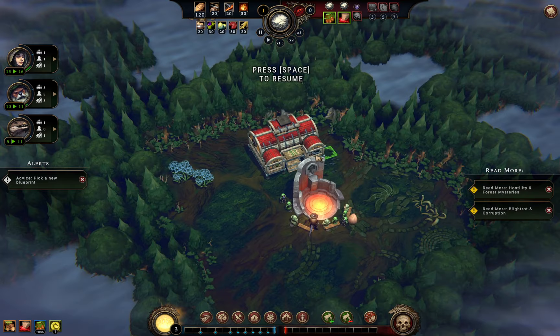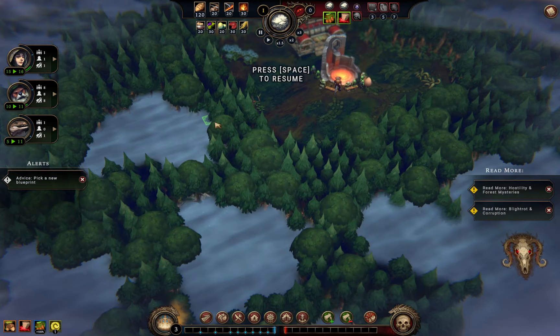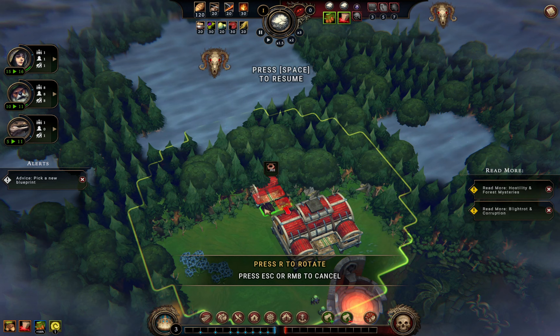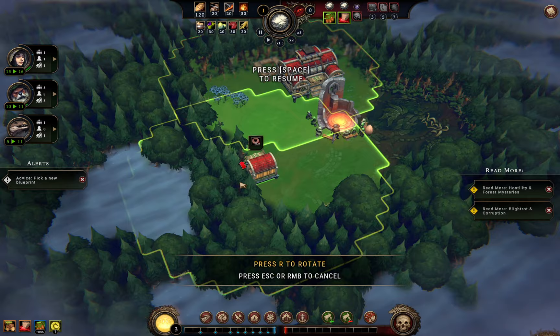We don't want to let the woodland get too hostile. These little gaps are glades — the ones with skulls have a dilemma we have to solve, but give better rewards. I'm planning to have a couple of woodcutter camps and cut through to one of these skull glades up here, then cut through to some safer ones without skulls.